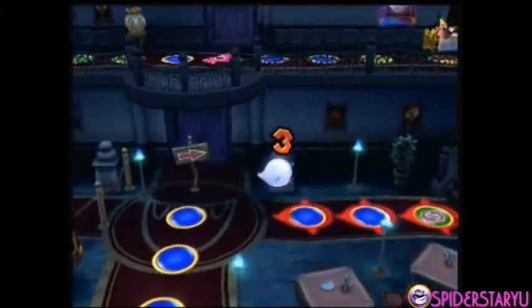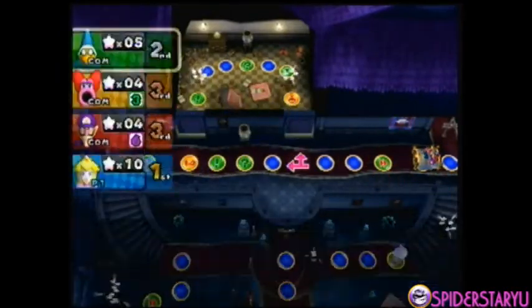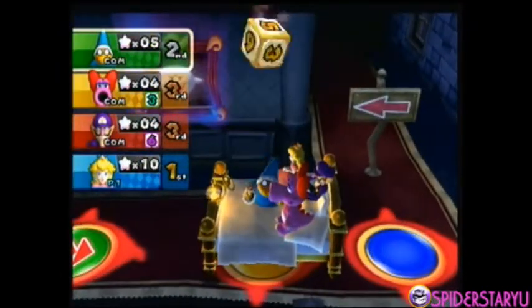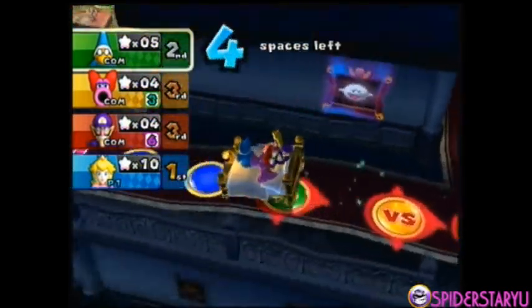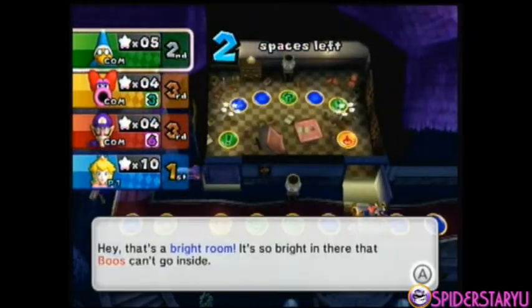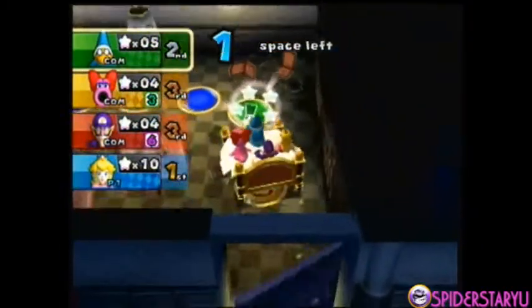I didn't get caught by the Boo so we don't have to worry about that. You see that light room in the upper middle corner? Basically when you go into the light room, Boos can't go in there, so you'll be protected for a little bit. But after you get out, the Boos will be there again — so you gotta be careful.